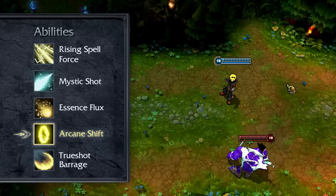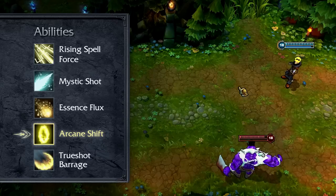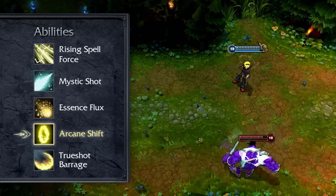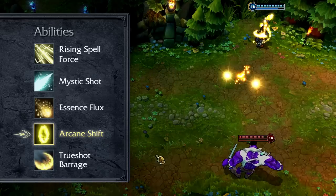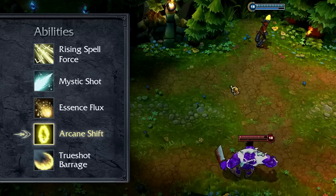Arcane Shift causes Ezreal to blink to a nearby location. Upon arriving, he fires a bolt of energy at the nearest enemy, damaging it. Arcane Shift only grants Ezreal a stack of Rising Spellforce if it fires and hits an enemy target. Mostly used for movement, I take one point in Arcane Shift early but max it last.